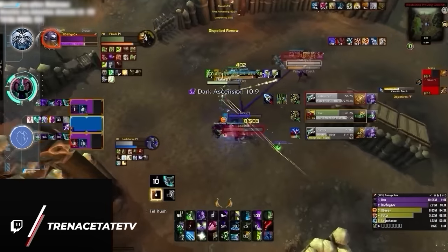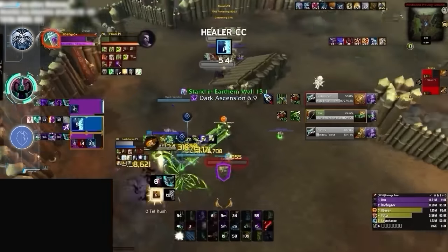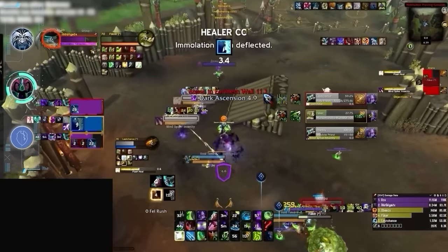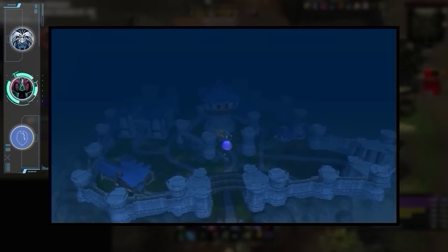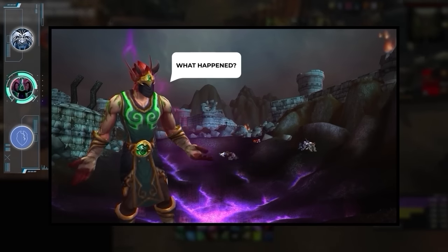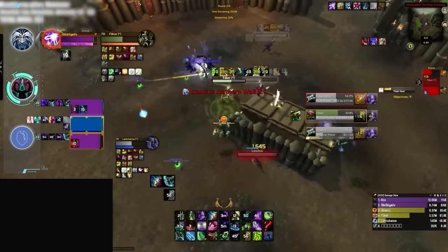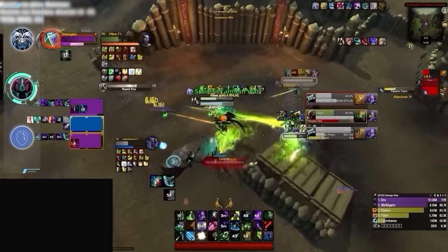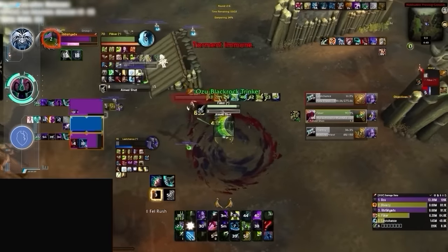Even though it's getting the same tier set as last season, Demon Hunter is definitely a winner for its ability to glimpse immune another set of nerfs. It's pretty remarkable how Demon Hunters continue to dominate in every single bracket. DH damage somehow seems broken right now and with some of the best mobility and micro CC in the game, it will be sticking around as one of the best overall specs in solo shuffle.